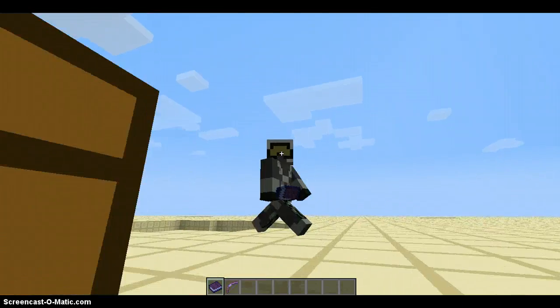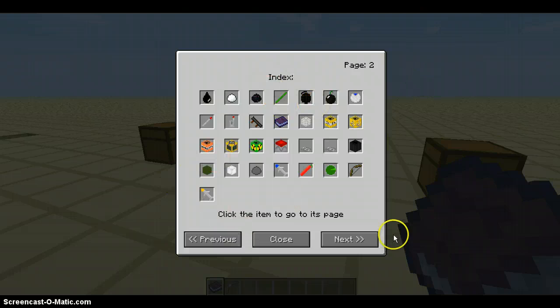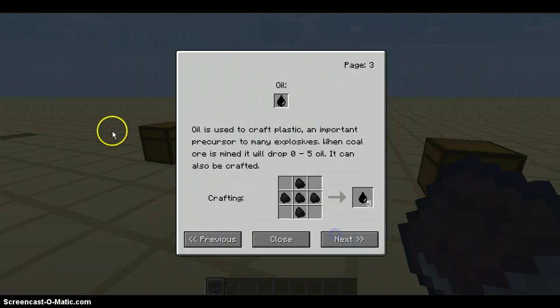Now let's read the book. Welcome to the More Explosives mod guide — it will cover crafting, uses, tips, and more. You can use the previous and next buttons to navigate through the pages. The close button will close the GUI. Here we have the index — here's what you want to build. Oil: used to craft plastic, an important precursor in too many explosives. When coal ore is mined, it will drop zero to five oil. It can also be crafted.